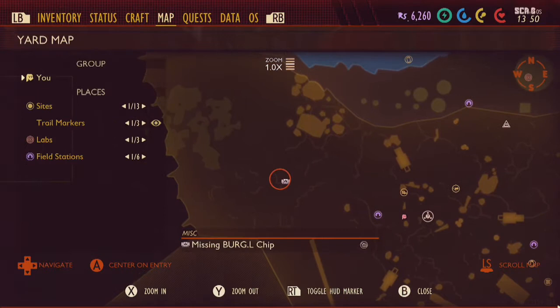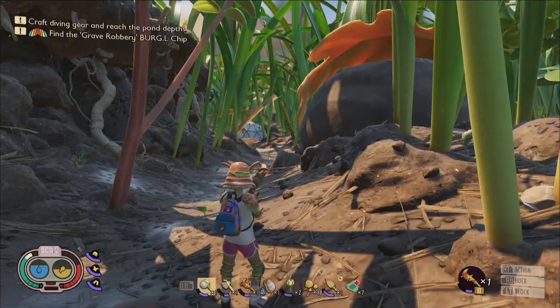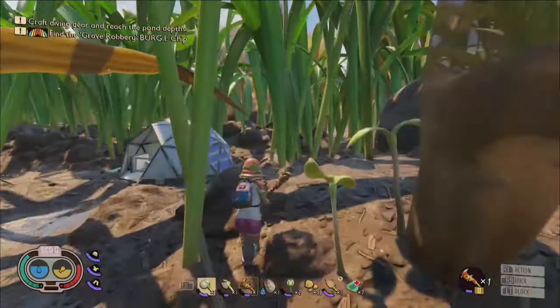Once you're ready, it's time to head to the Westerly Ant Hill and locate the Grave Robbery Burgle Chip. The easiest way to find the ant hill is to travel west from the mysterious machine and past the first field station until the grass becomes all dry.